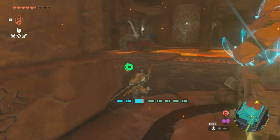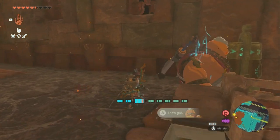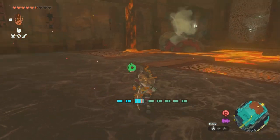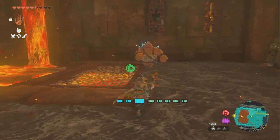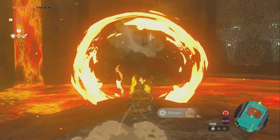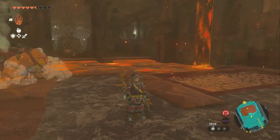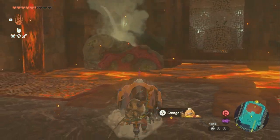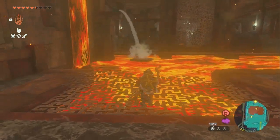Now from here we're going to go over. We can grab Yunobo — if he'll stop running away. We're going to grab him and launch him at that. Things can be very inconsistent with that guy — it's really weird. We're going to grab him and launch him at that target.